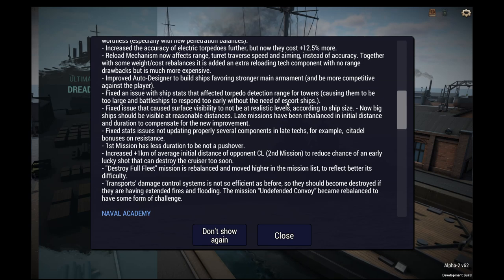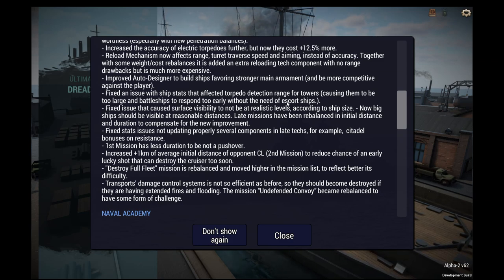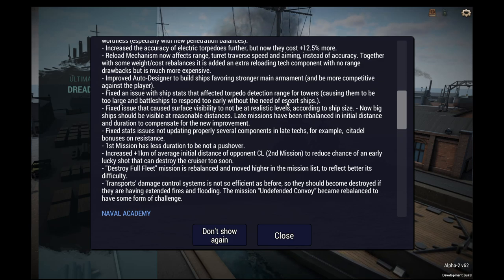Increase the accuracy of electric torpedoes further, but now they cost 12.5% more. I'm okay with that. I'm not sure of the historical precedent for having more accurate electric torpedoes, but that's neither here nor there. Reload mechanism now affects range, turret traverse speed, and aiming instead of accuracy.